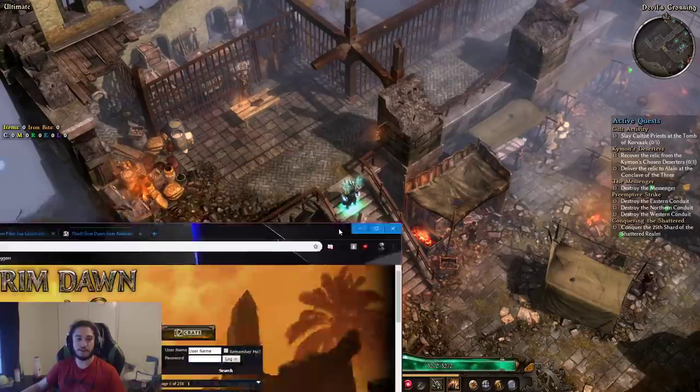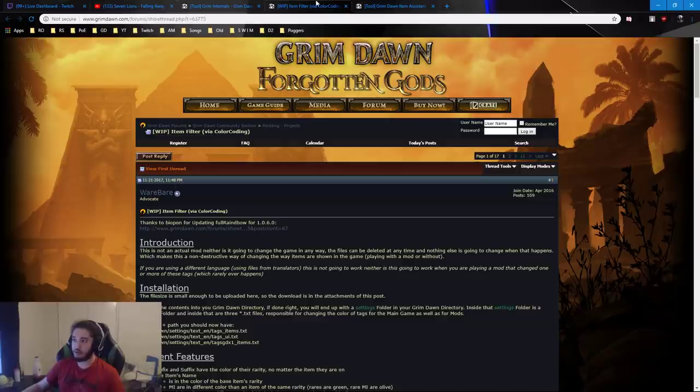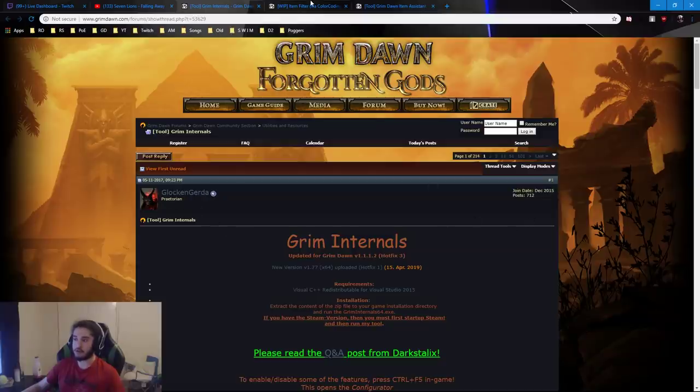The three mods we're going to be talking about today are Item Assistant, Rainbow, and Grim Internals. It is important to note that two of these mods are actually external — meaning they run outside the game rather than being something you click inside it. Anyway, let's just get on and explain them.